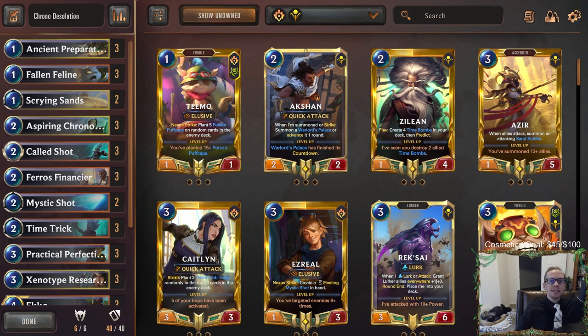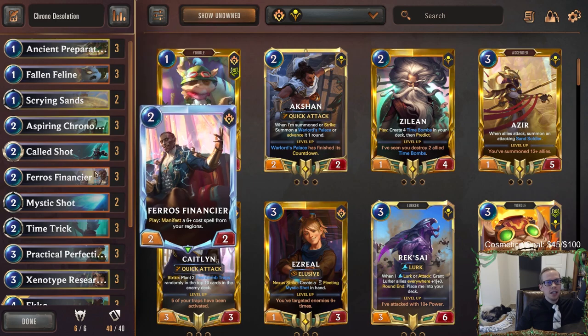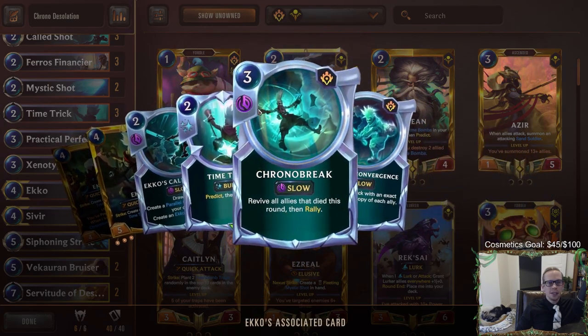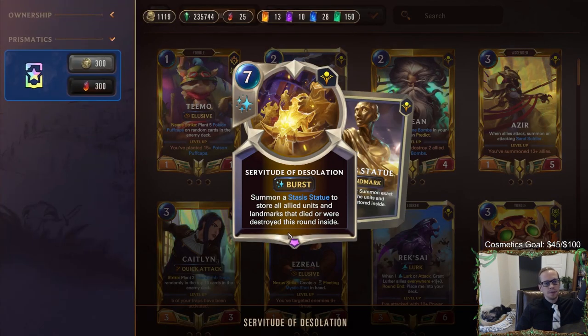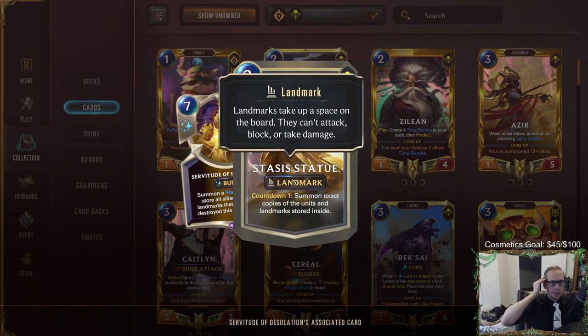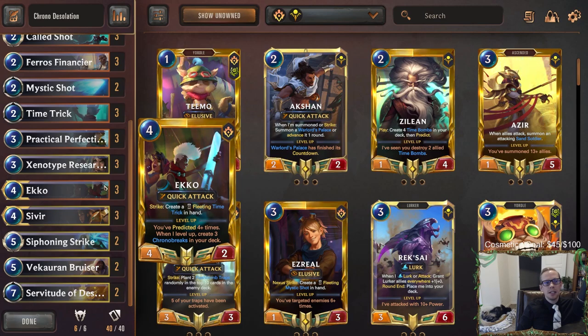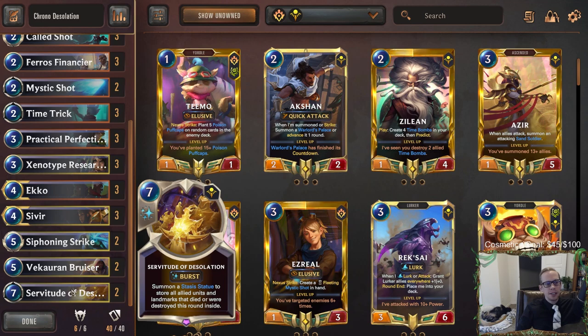Welcome everybody here on Twitch chat and everybody on YouTube for some Chrono Desolation — that's what we're going to call this deck. Another meme tier deck, and this one was a tricky one to build. It was a viewer-submitted request: they wanted to see a deck with Chrono Break in it, which is a three-mana spell that revives all allies that died this round and then rallies. We're combining that with Servitude of Desolation, where all allies that die get stored inside a stasis statue with a countdown of one before coming back.